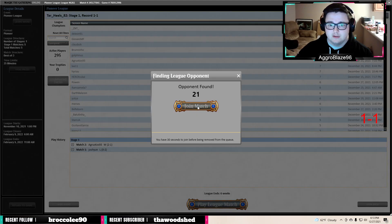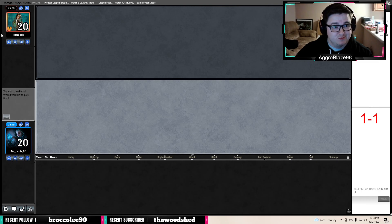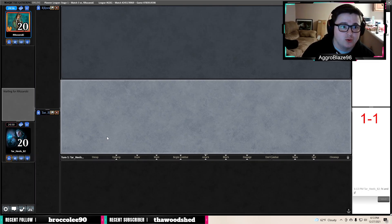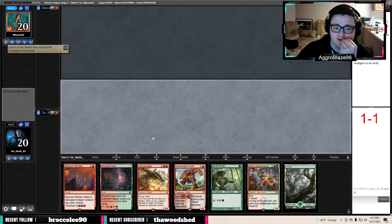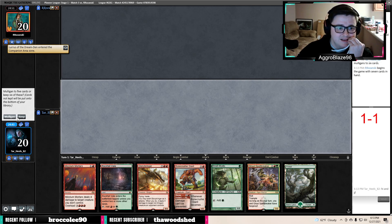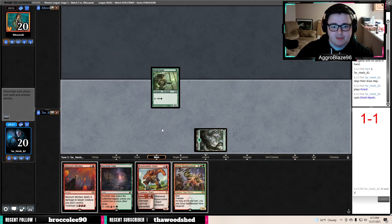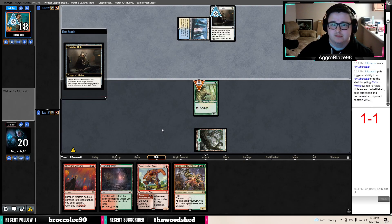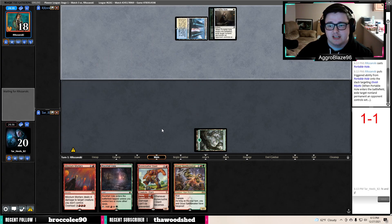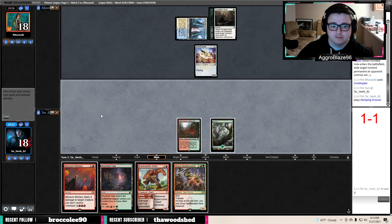Alright, here we go — match number three. Good luck Kupono. I like this hand. I think we keep this and put back our Glorybringer based on the fact that we only have two lands in our hand, and one of them is coming in tapped next turn. An untapped red source is probably one of our best draws here. Asking and you shall receive — that's a really good draw step because it allows us to hold up Stomp, and then we get to move into multiple opportunities. Spellbreaker is really good, Mizzium Mortars will be really good.